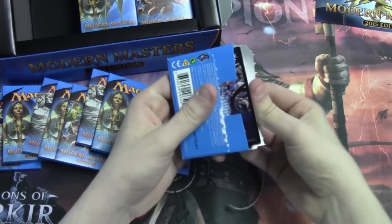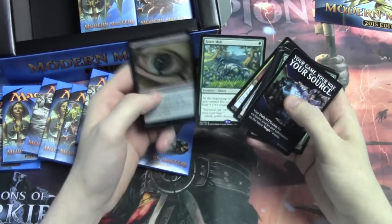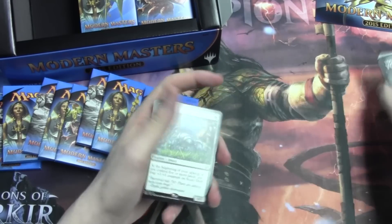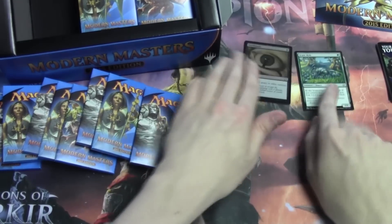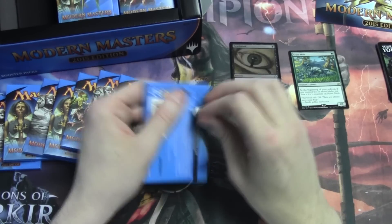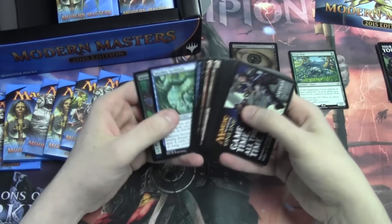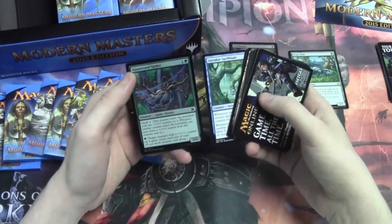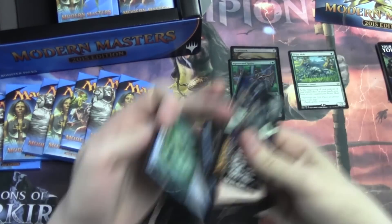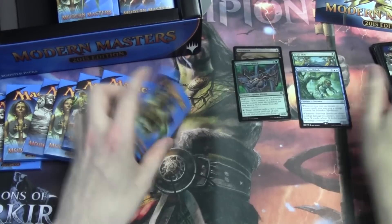So all we care about here are the rares and the foils. Foil Deathmark, Skewp Mob, and we'll call out any really insane uncommons. I mean, these packs are too hot. Hot damn. Too hot to handle, too cold to hold. Surikar Spellblade, Aquastrand Spider. It's like, where does the foil go and where does the rare go? Both of them are kind of awful.